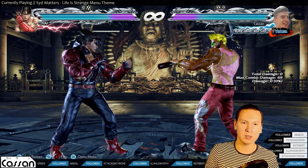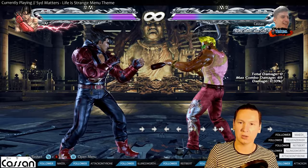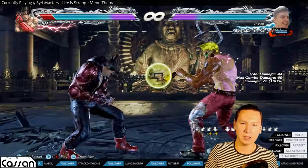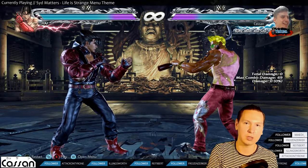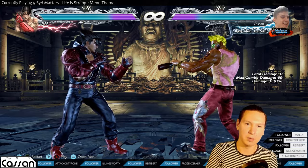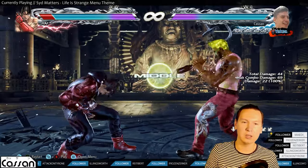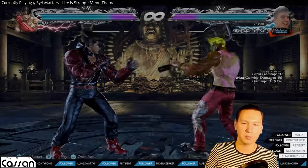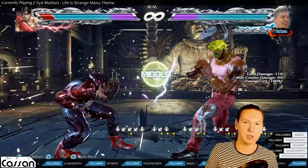df2. Most characters have a launching df2, but some characters like Kazuya or Jin don't share this. Kazuya has a df2 archetype which is a launching counter-hit df2 — a safe-on-block mid that's a counter-hit launcher. His is also homing and 14 frames, so it's one of his best tools in general, but it's not a typical launcher like most characters have.